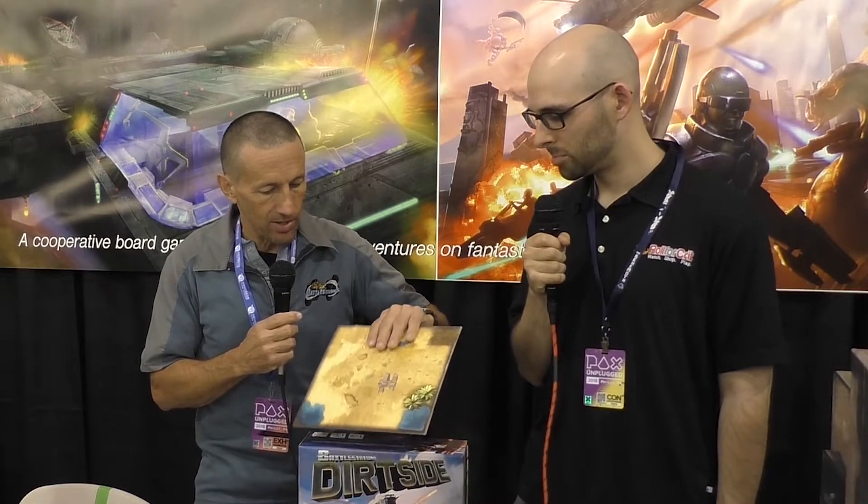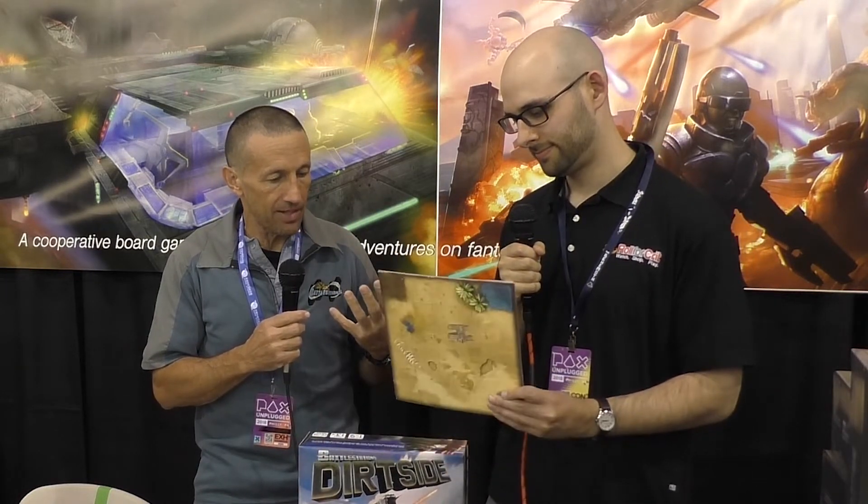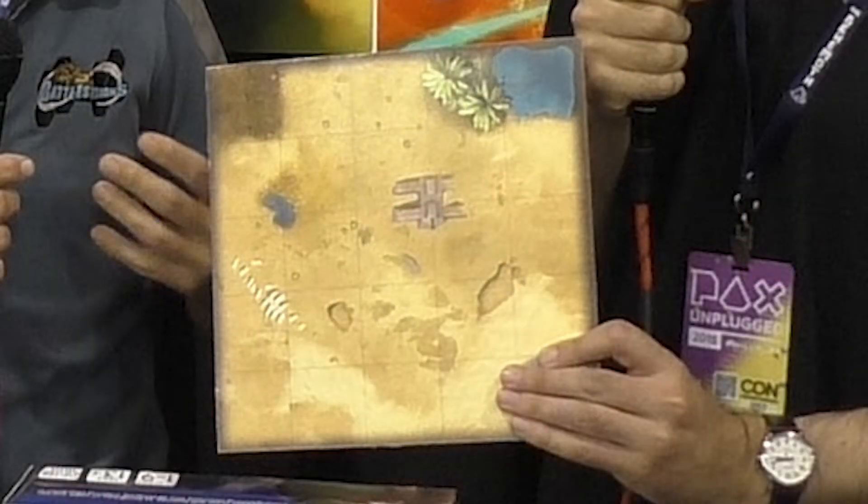High gravity, low gravity, dangerous fauna, psionic monsters — different interesting things. You can take a pretty simple game and have it happen depending on what world you're on. You can rearrange the tiles — I've got some tiles here. You get nine tiles to make a planet, so it's going to make it really unique. Each planet feels different, and each of the missions is different, so that combines for great replayability.